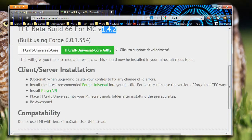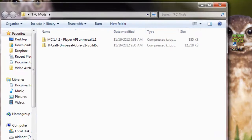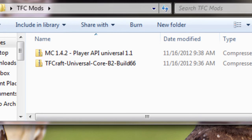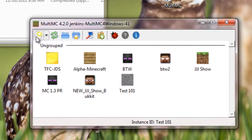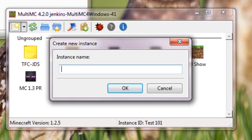I put all these into a particular folder on my desktop — it doesn't have to be on your desktop, but it does need to be somewhere you can get to it easily. We'll put up MultiMC as well. The first thing you want to do is create a new instance. You don't necessarily want to do this on an instance that already has some kind of mods on it — you need a fresh copy of Minecraft.